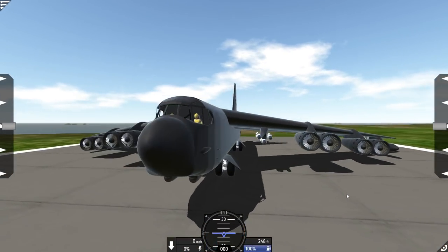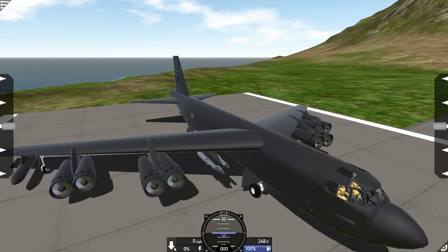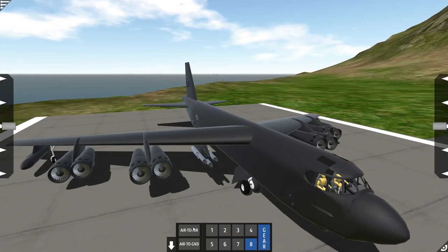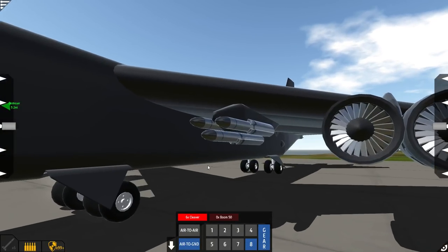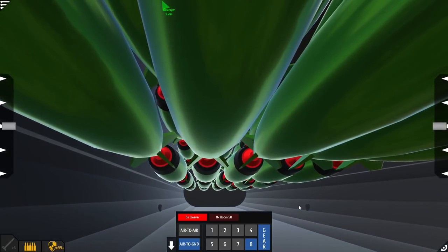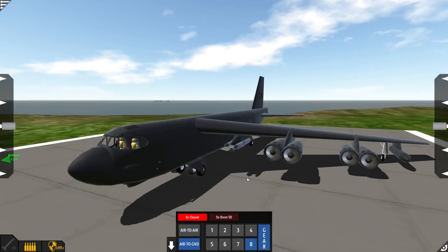Alright, so for our next creation here, we have a B-52 bomber. This thing is absolutely gorgeous — I do believe it actually has wing flex too. One thing that makes this very unique, besides the fact that it's got a detailed interior: check out the air-to-ground — we've got six Cleaver missiles. And as soon as we open our bomb bay doors, I'm pretty sure this thing is gonna be able to carpet bomb some things here today. Let's see if we can get a look on the inside. Oh buddy, that's a lot of bombs there — 40 bombs. Wow, that is crazy.